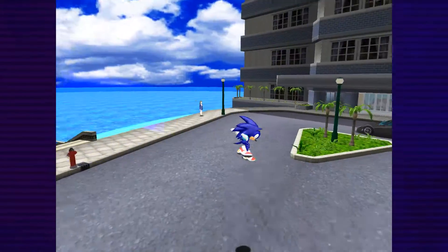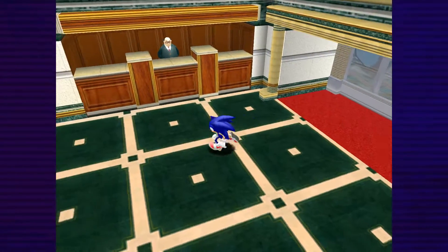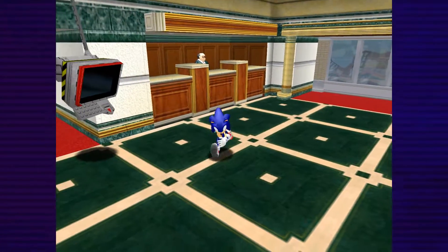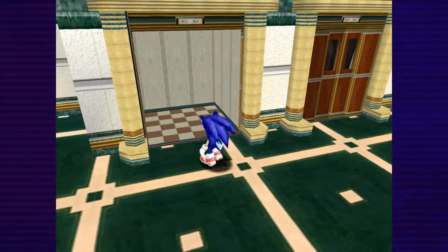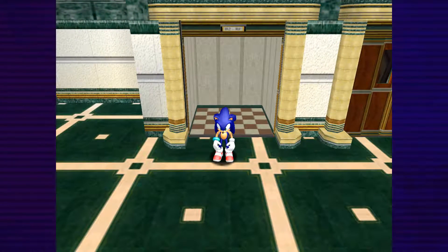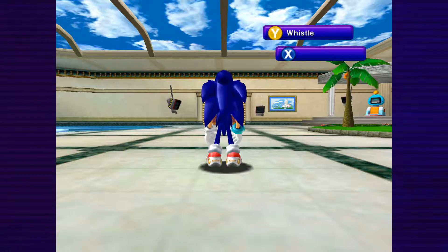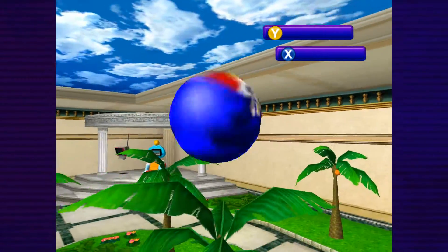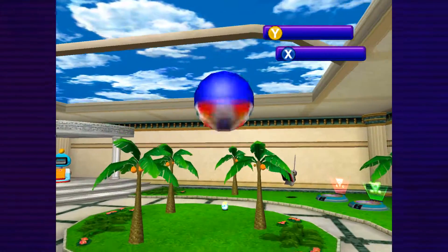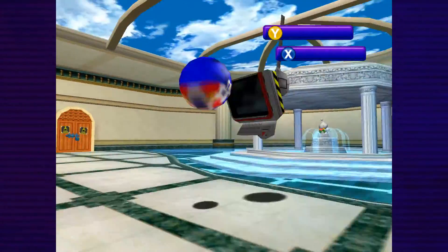This is probably one of the biggest features of Sonic Adventure and the feature that made me spend the most time on this game - and on Sonic Adventure 2 as well. This elevator in Station Square is accessible to every character once you've unlocked Station Square. Go into the elevator as Sonic and it takes you to the Chao Garden, which most big Sonic fans will know.